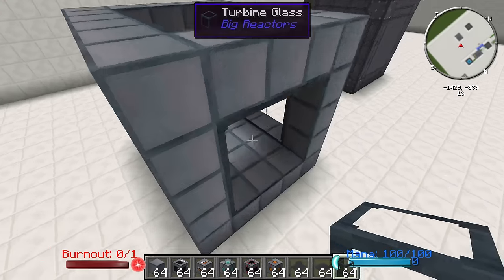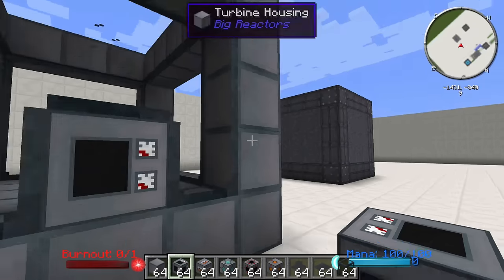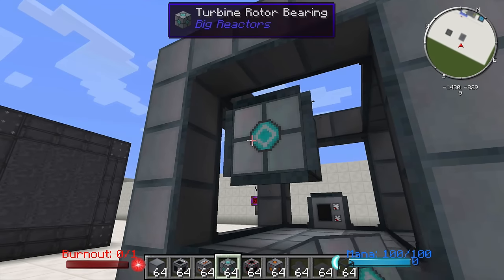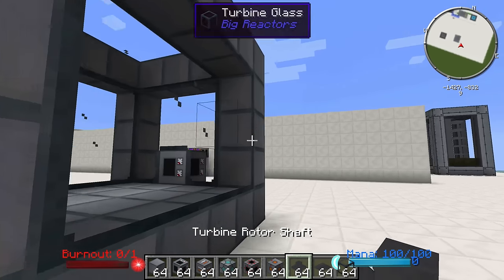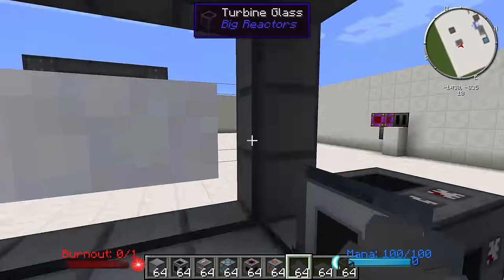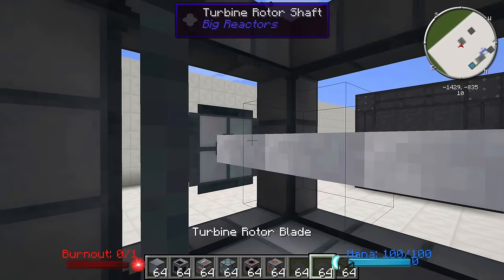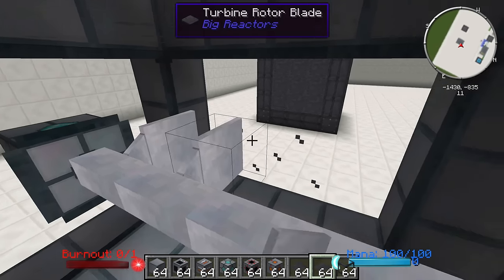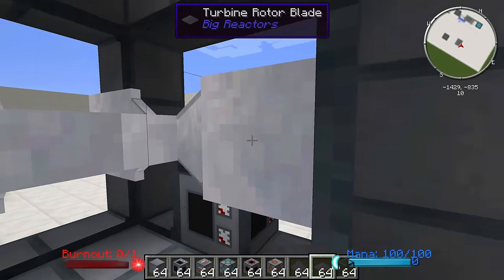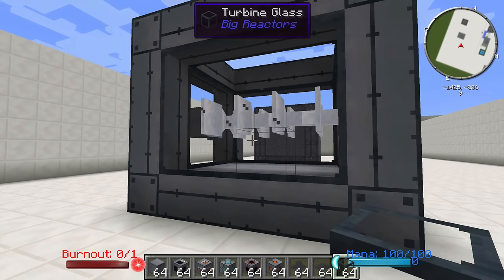We've got all sides covered and we're going to add our turbine controller. But it didn't make a multi-block yet — we're going to need to add a few more things. We need to add a rotor bearing, which can go on either side — it allows the rotor shaft to turn on it. We're going to add a shaft that needs to extend the full length of the inside. This can go vertically as well. Then we're going to put on some rotor blades. You can put on a bunch of these or just a couple — it's entirely up to you. I'll show you how to figure out how many you really need in a minute. And there we go — we completed it and there is our rotor.